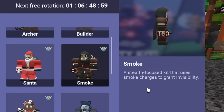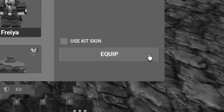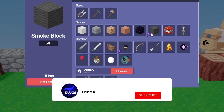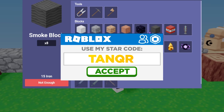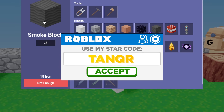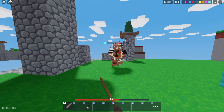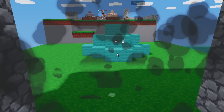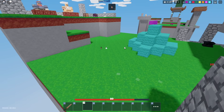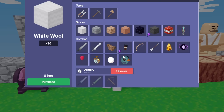Smoke. Smoke — a stealth-focused kit that uses smoke chargers to grant invisibility. I guess I have to use it. I'm very curious to see if anyone is going to fall for these blocks, because this kit's been out for a while and I've already done a video trolling people with these blocks. I don't think absolutely anyone's going to fall for it.